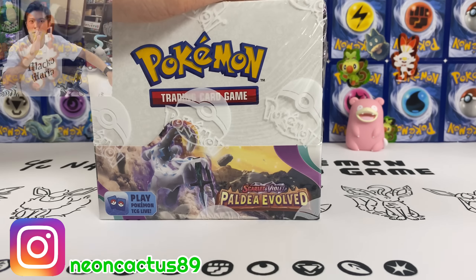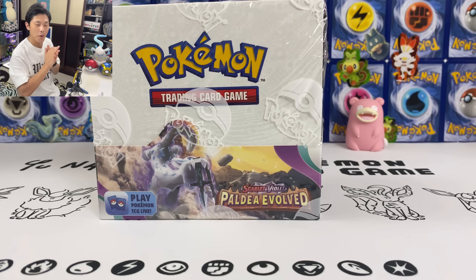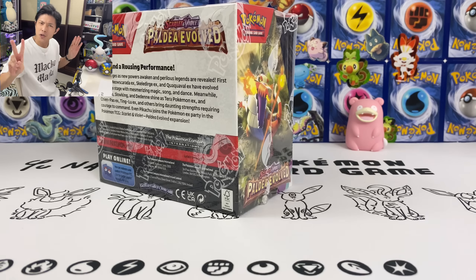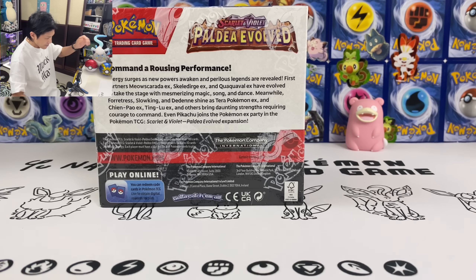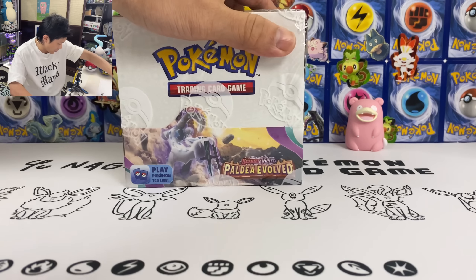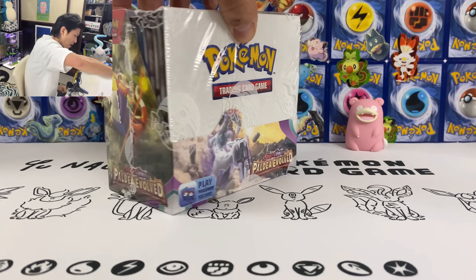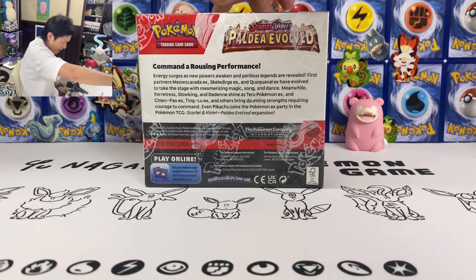Today I have the Paldea Evolved Booster Box here. Last time we opened the ETB — probably the best ETB ever opened — we pulled two special artworks from that one ETB. Insane. So let's try out the Booster Box. We got Chinpao here, Scarlet Dirge, Mismagius — I need her special artwork — and of course the Iono SAR card.